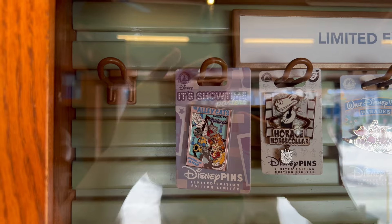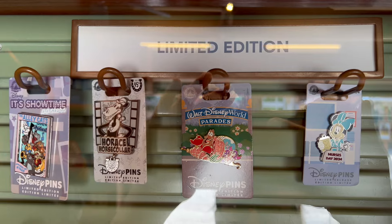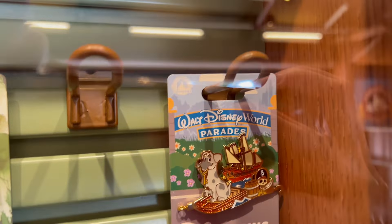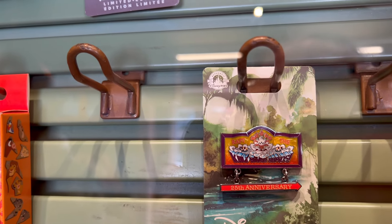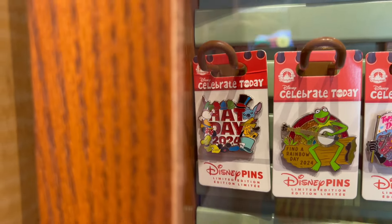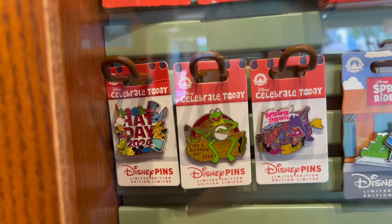Here are all the limited edition pins. They have the Showtimes posters for The Aristocats, the Alleycats, Horus from the original Disney films, the Disney parade float of Sebastian. The Nurses Day pin for this year is Minnie, the graduation pin is Mickey with Pluto, then the Pirates of the Caribbean parade float. They also have Cali River Rapids 25th anniversary, a 30 Years of Lion King mystery pin set, Hat Day 2024 — there's a Stitch hat — Find a Rainbow Day 2024, and Topsy Turvy pins. These are new Celebrate Today pins I've never seen before.